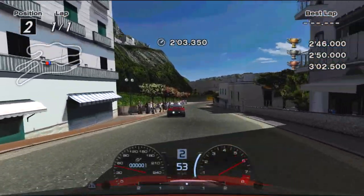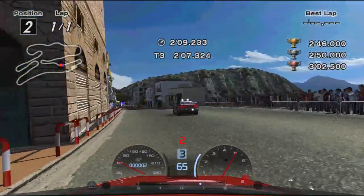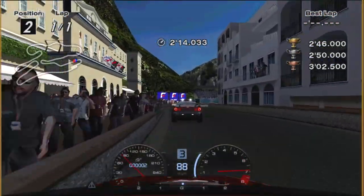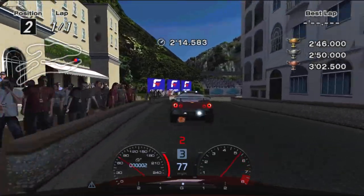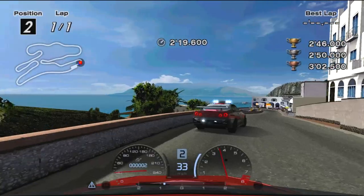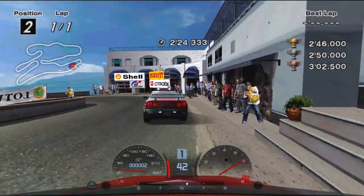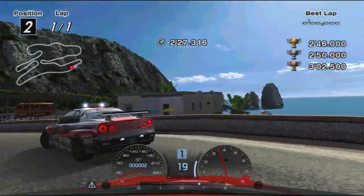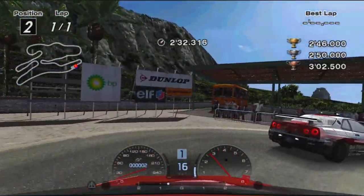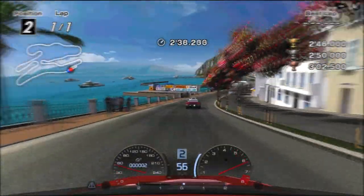Aim for late apexes for the next two bends, but be careful and watch for the cones on the second. After getting back behind the pace car, brake after entering the shadow and before the end of the stone wall on your left. Take an out-in-out approach, and head down the final section. Here, you'll repeat the same technique, braking at the start of the yellow awning. For the next turn, brake before passing the Michelin banner. For the last time of the test, follow the pace car and cross the line.